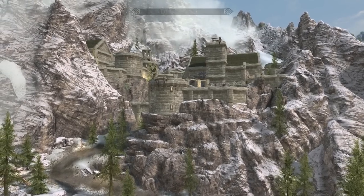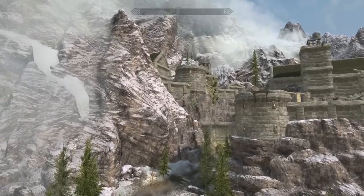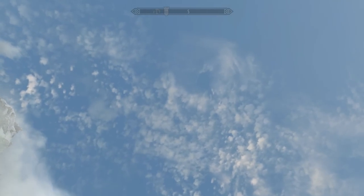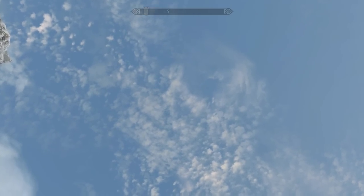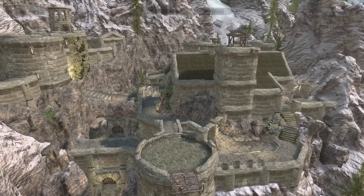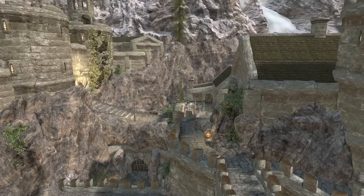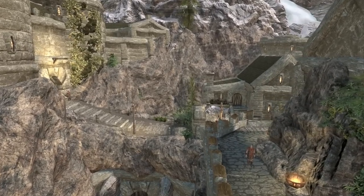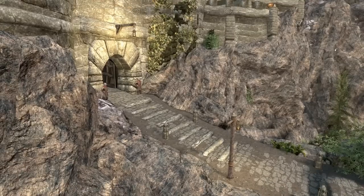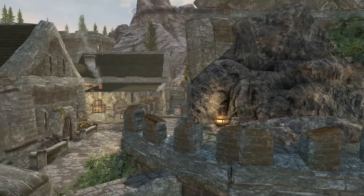I'm in fly mode at the moment using the Sheogorath cheat menu's toggle collision mode. The reason I'm in fly mode is that to get the best idea of what we're working with, you kind of have to see it from on high. What I love about this castle — having looked around before the video — is how open it is. In most castle mods, you have one or two singular doors that access everything, and everything is inside.